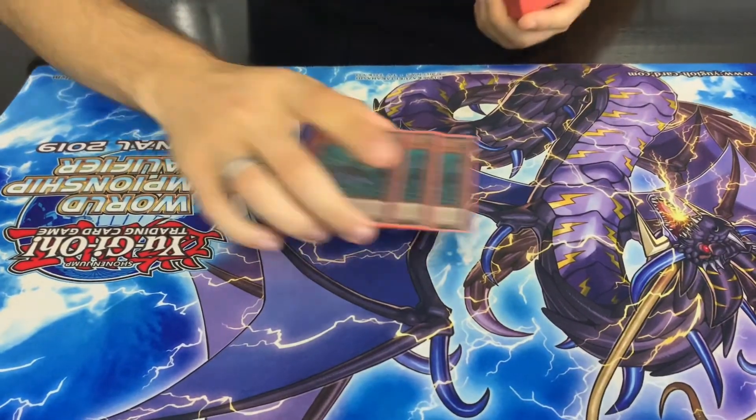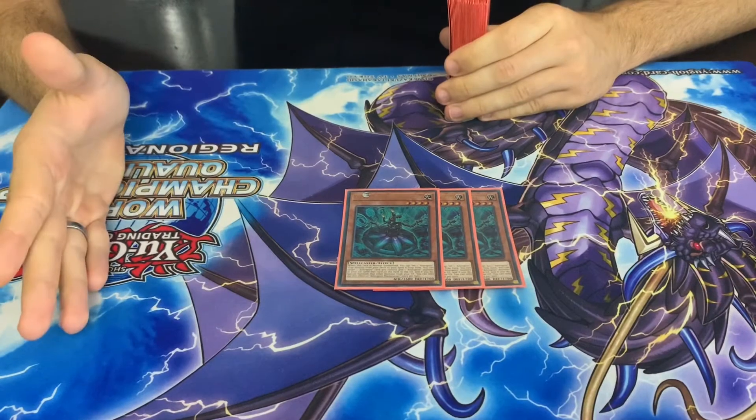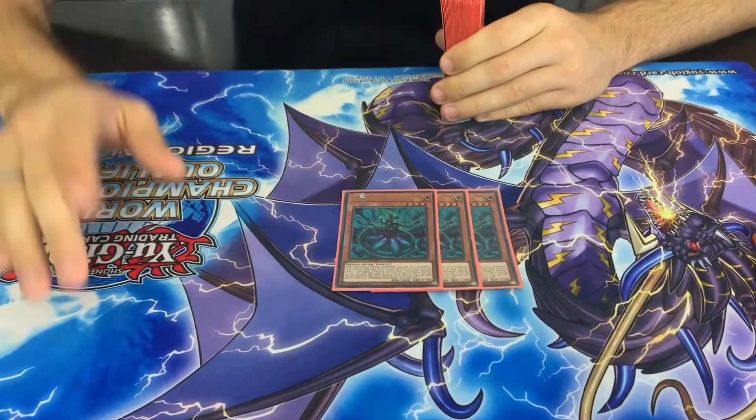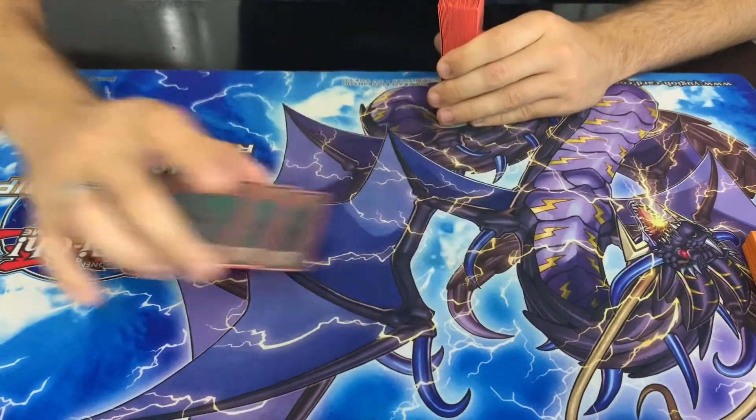Starting off with the main Normal Summoner of the deck, we got Triple Altergeist Marianetta. She basically is the best Normal Summoner of the deck — sets you a trap, and can tag out with your other Altergeist monsters like Multifaker and then get their effects. So she's definitely a 3-of.